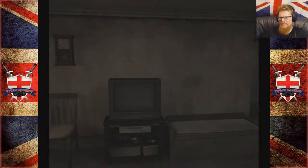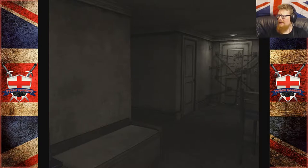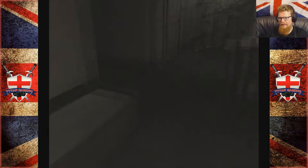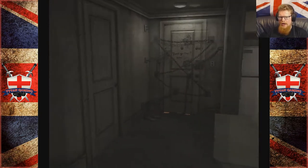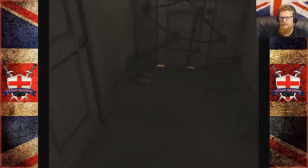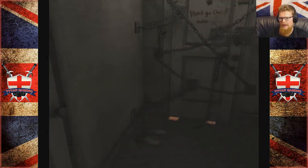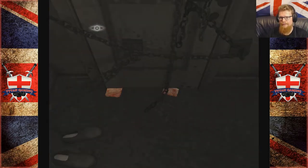Hey guys, welcome back to Silent Hill 4. When we last left off we were in apartment world, and we died rather horribly to a ghost, which was a little bit annoying. I was trying to put him down so I could stab him with the sword and explore the apartment, but those ghosts are just fucking stupid and irritating. We did find two letters — one letter and one half letter — so I did poke those through the door.